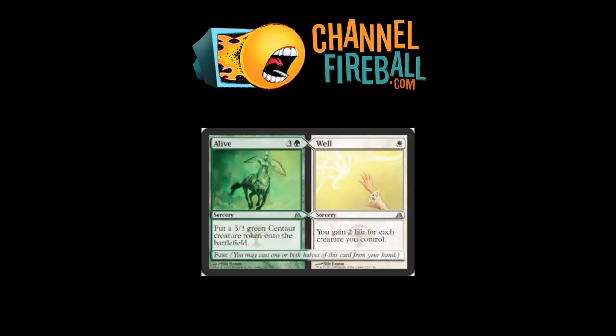Alive and Well. One half of it is a Hill Giant — this is good, we know this is good. The other half is a Congregate, or gains two life for each creature you control. Neither bit of that is really exciting enough to get it into Constructed. However, we're not going to say no to a Hill Giant in Limited, and a Hill Giant with a built-in potential for mass life gain is awesome. Good Limited, unlikely Constructed.